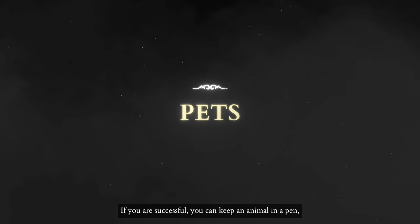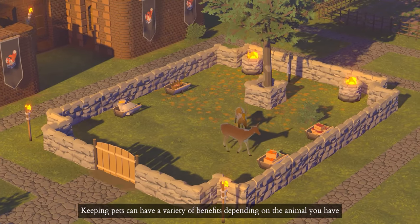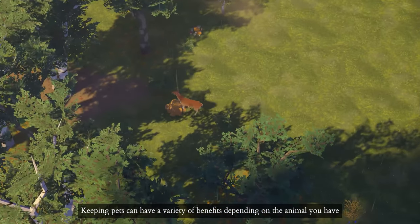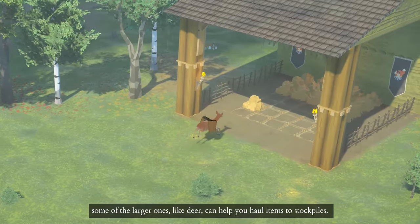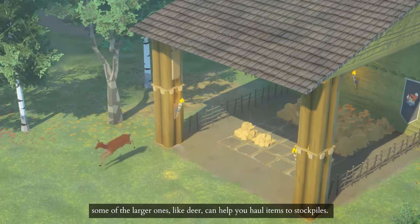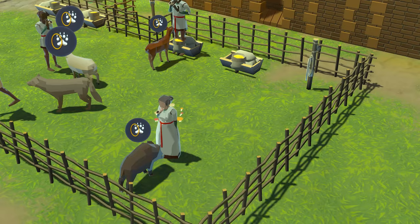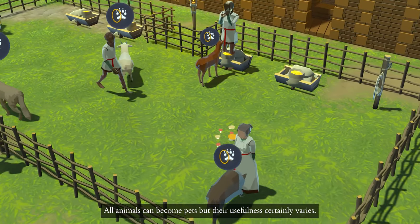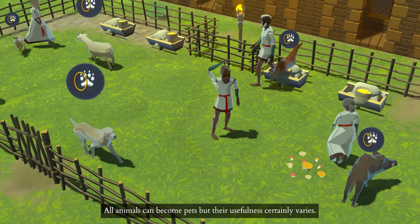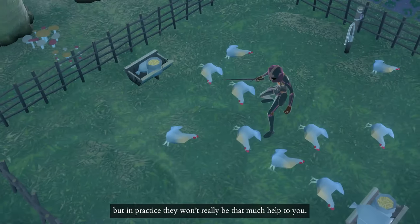If you're successful, you can keep an animal in a pen, or choose to train it as a pet. Keeping pets can have a variety of benefits depending on the animal you have. Some of the larger ones, like deer, can help you haul items to stockpiles, while animals like wolves may defend your settlement when it's under attack. All animals can become pets, but their usefulness certainly varies. In theory, it's possible to make an army of chickens, but in practice, they won't really be that much help to you.